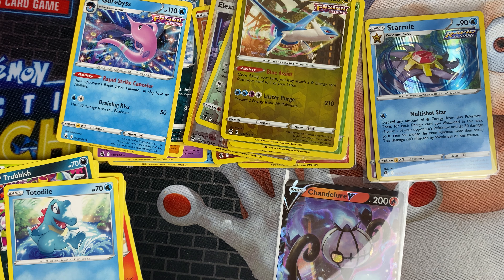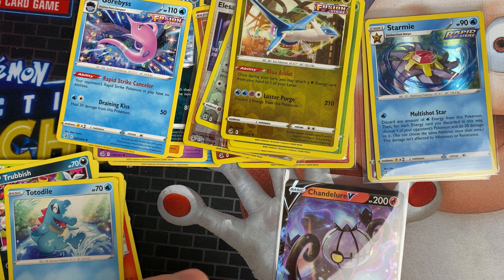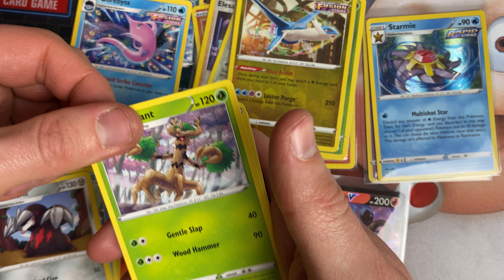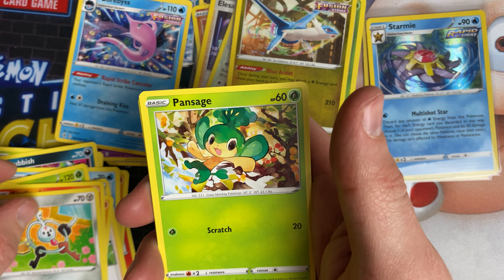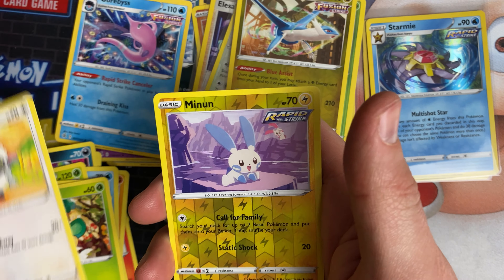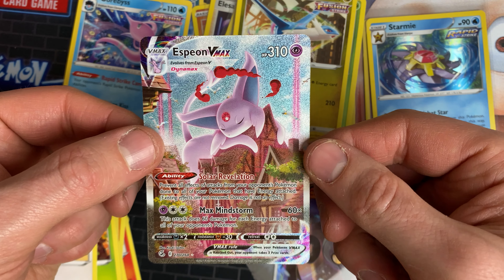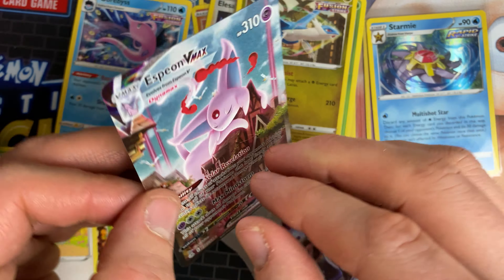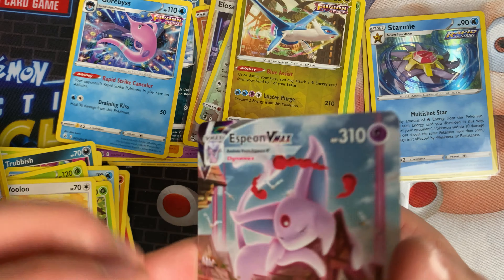Next pack we've got a Genesect artwork. Could it be a Genesect in here? There's a nice alternative art looking in front of me on my screen. We've got a dark energy, Excadrill, Trevenant, Adventurer's Discovery, Geodude, Sizzlipede, Clefairy, Pansage, Wooloo, and Minun — and there we go! We've got the Espeon VMAX full art card, which is actually the second most expensive card in the set!